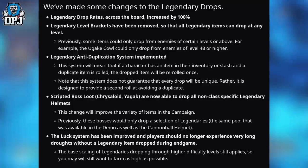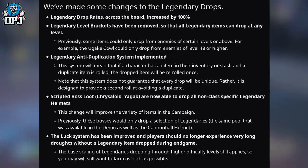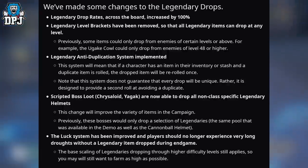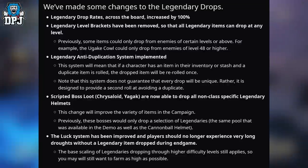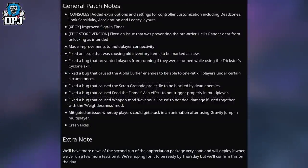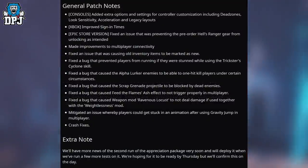Scripted boss loot: Chrysalord and Yagak are now able to drop non-class specific legendary helmets. This change will improve the variety of items in the campaign — previously these bosses would only drop a selection of legendaries, the same pool available in the demo, as well as the Cannibal helmet. The lock system has been improved and players should no longer experience very long droughts without a legendary item dropping during end game. The base scaling of legendaries dropping through higher difficulty levels still applies, so you may still want to farm as high as possible.